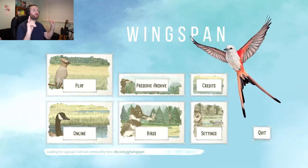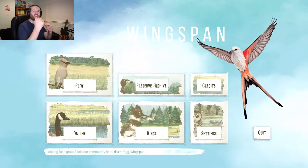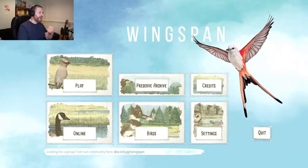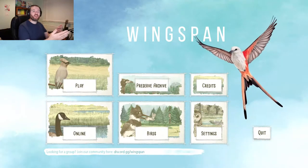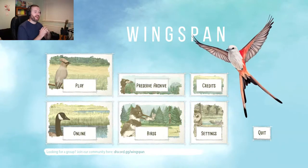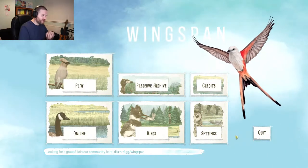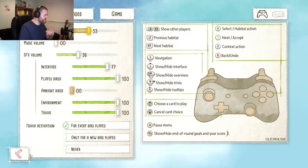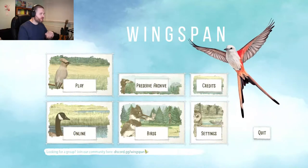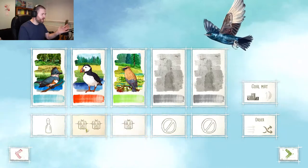First of all, let's just listen to this music. It's so good - it's relaxing, it's beautiful, it's the kind of thing I would love to put in the background of my videos. It's brilliant, and you've also got ambient birds in the background as well, because this game - Wingspan - is a game about birds. We're going to start a custom three-player game against the AI.